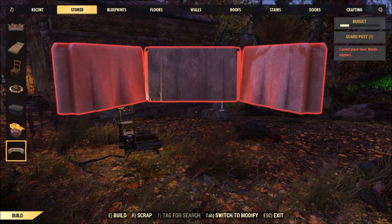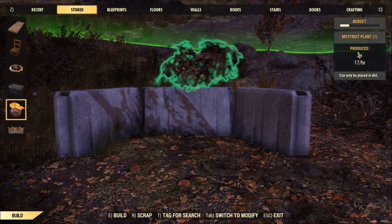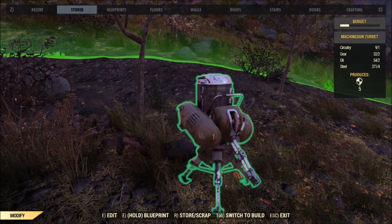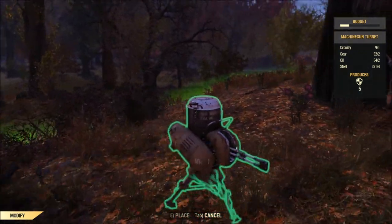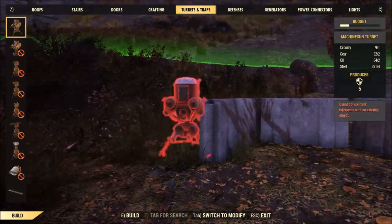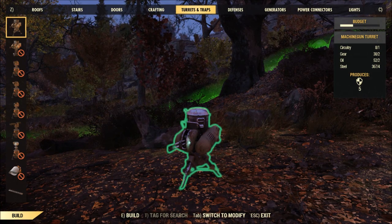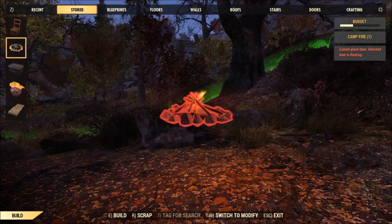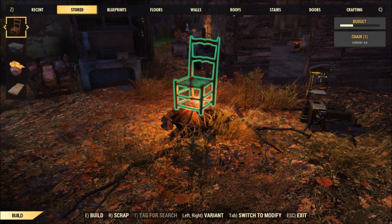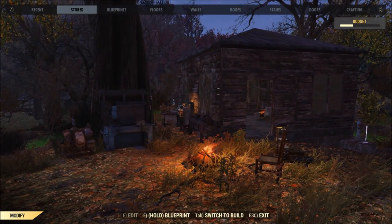I'm assuming you can use the blueprint to reuse this setup in other places. I seem to be getting attacked from that direction, so let's move the turret and put one right here. I can make another turret — put another one over here pointing that way; that seems to be the only places I'm really getting attacked from. Let's put the campfire right here just for looks, maybe put a chair by it for chilling.